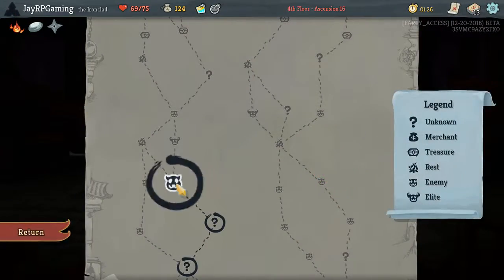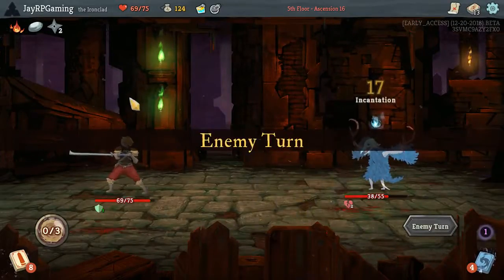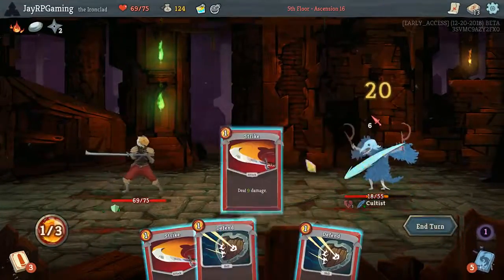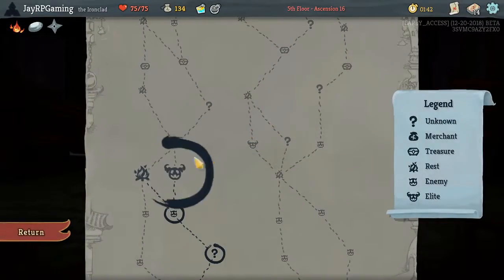I would definitely take another Twin Strike. I thought about the Iron Wave since we've got the Odd Smooth Stone, which is of course giving us more Dex, making Iron Wave even better than what it is. It's not bad but it's also not amazing — just kind of average. On full HP, I'm tempted to fight this elite.